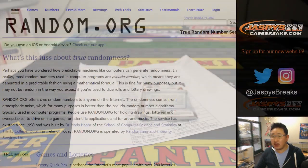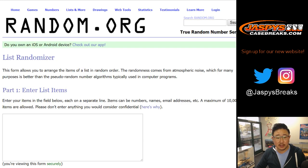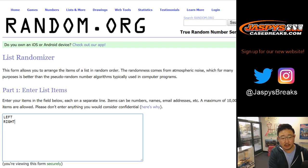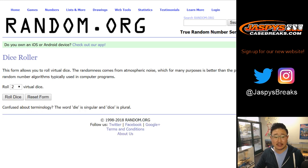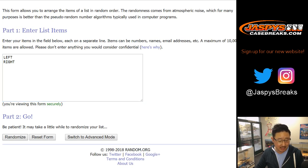So let's go to random.org. Let's get some dice. Let's get a list randomizer here. Left or right — very easy, very simple. Let's roll the dice. Let's randomize that list. Four and a three — a lucky seven times.